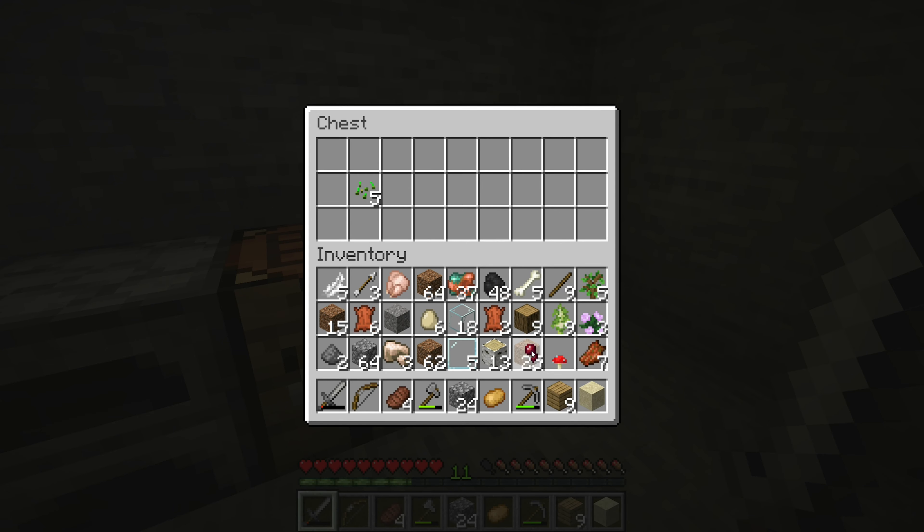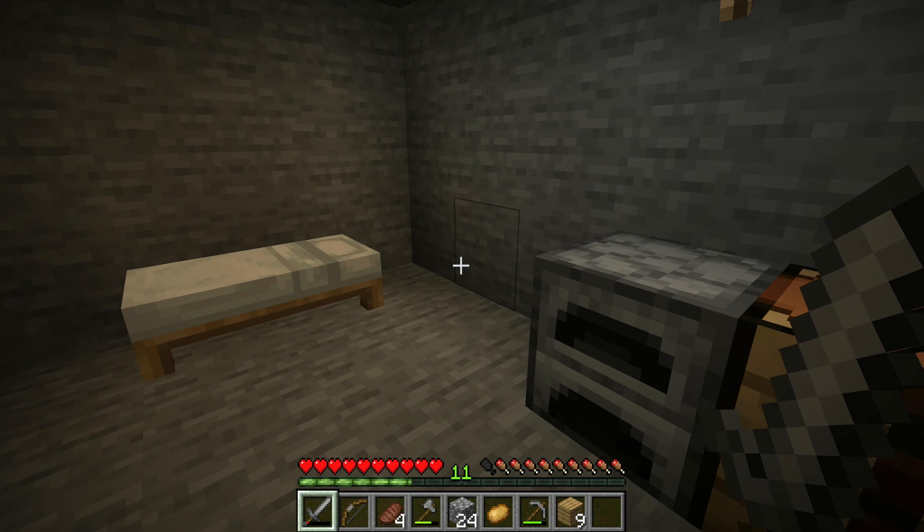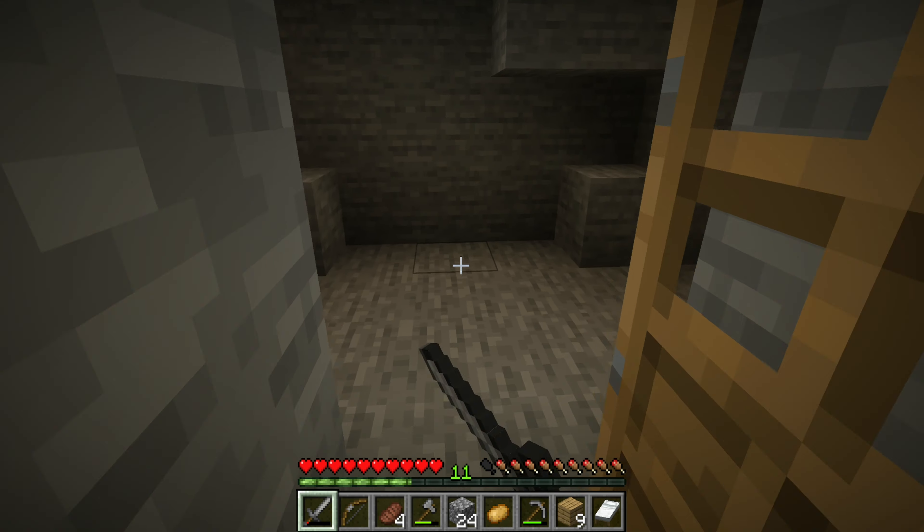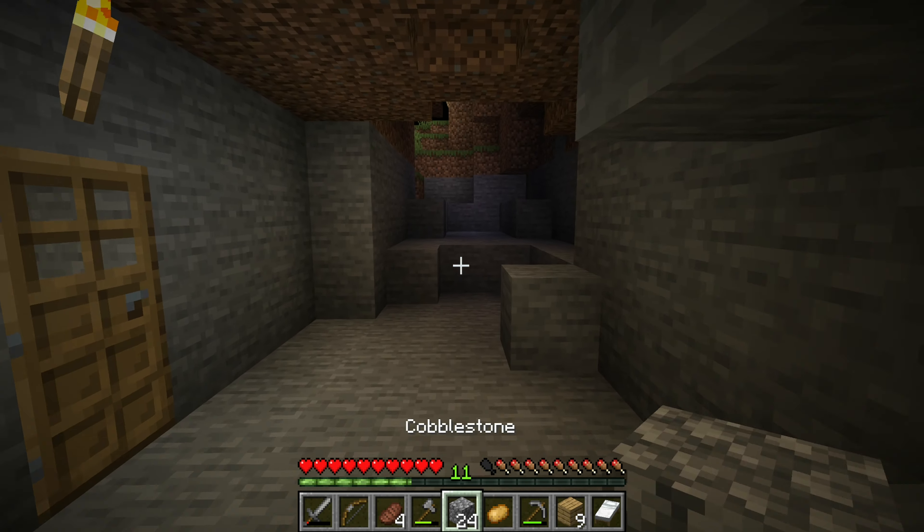We got copper. We got a spotter eye — we don't need a spotter eye. We don't need gravel or sand. All right, our wheat — we'll just keep this stuff here. We're going to take our bed with us.